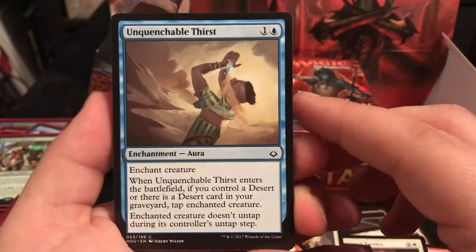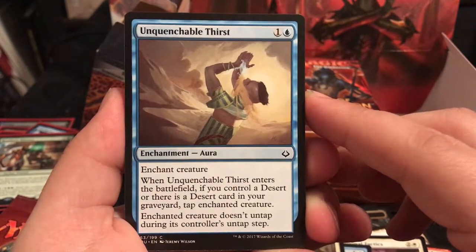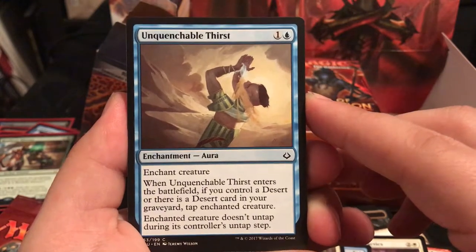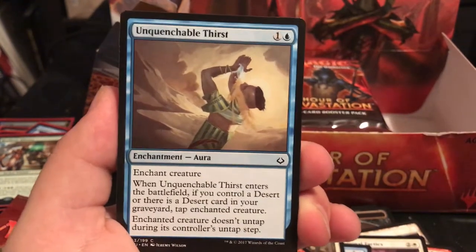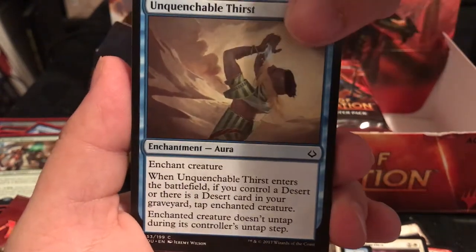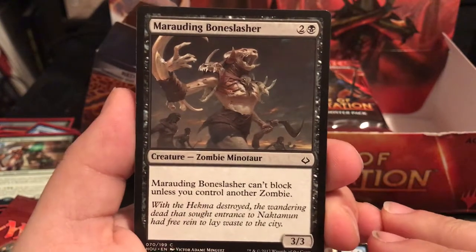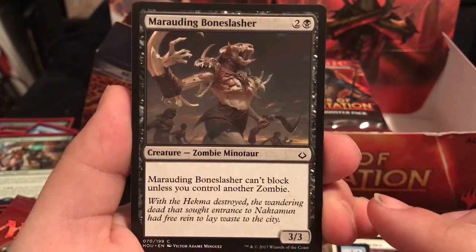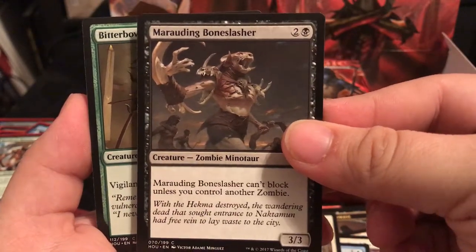Unquenchable Thirst is an enchantment for 2 - enchant creature. When it enters the battlefield, if you control a desert or there's a desert card in play, the enchanted creature gets tapped and doesn't untap during its controller's untap step. That's pretty good just because of the desert cards. Marauding Bonecrusher is a 3/3 for 3 - it can't block unless you control another zombie, but if you're playing black you're most likely going to have zombies.